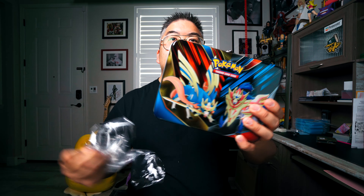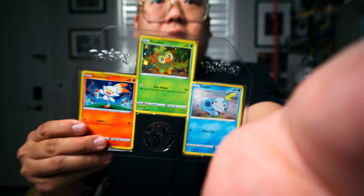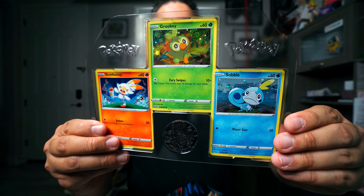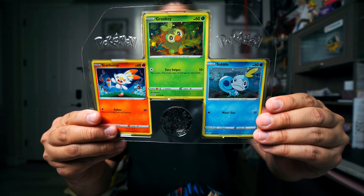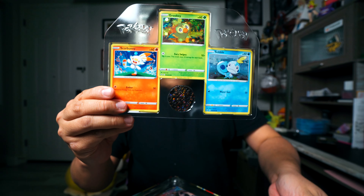So let's see what we can pull out of this. Thick plastic in this one. Get rid of that plastic. Very nice — we got, look at that, we got all three of the starters in that really nice holo. That is cool. Plus a coin. So this is really, really nice. I like these a lot.